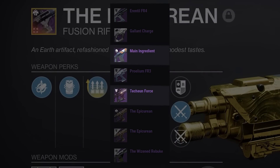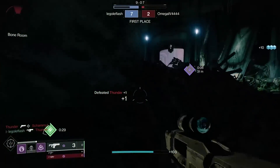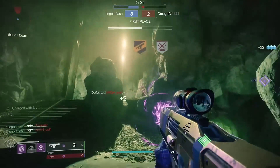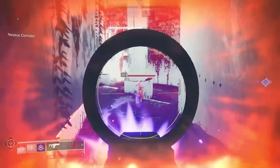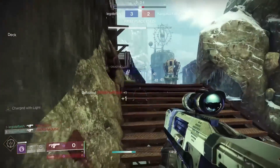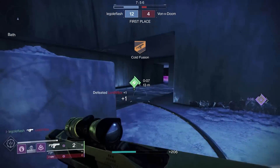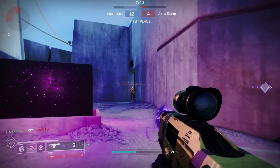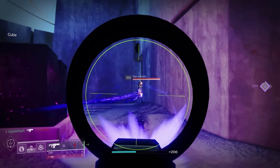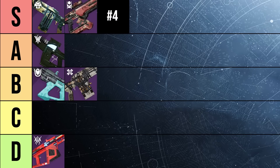There are only three fusion rifles out of all 22 currently available that have Rangefinder, and unless there is something terribly wrong with them, they will each make it to the S tier category. Epicurean is absolutely in the S tier. Even with no other accuracy perks, going with a bit of stability and range allows you to land your bolts like no other. With Surplus or Snapshot, it feels fluid swapping between weapons and connecting your bolts. I've got messages after messages of guardians thanking me for bringing this fusion to their attention. I'm ranking it number 4 out of all 22 fusion rifles.